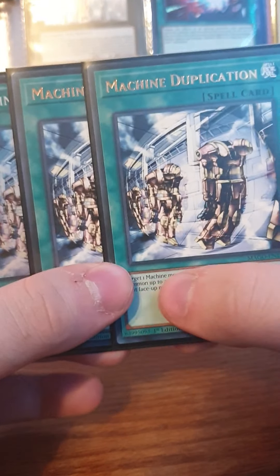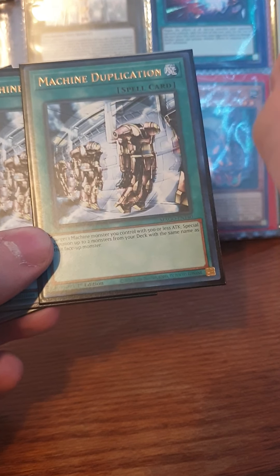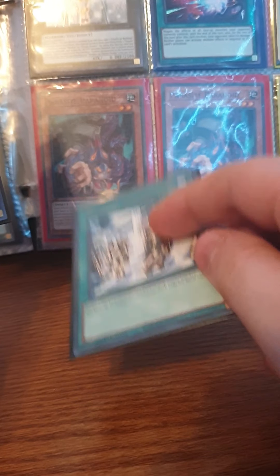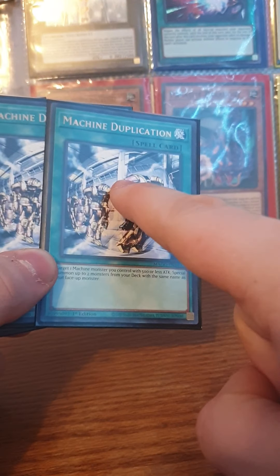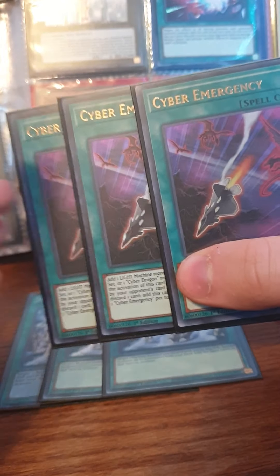One of the best cards in a Cyber Dragon deck: Machine Duplication. You target a Machine-type monster with 500 or less ATK and special summon up to two monsters with the same name. You can use this on Herz, Nachster, or Core and bring out two Cyber Dragons from the deck — two regular Cyber Dragons — and that's an instant Cyber Dragon Nova-Infinity. It's a really good card.